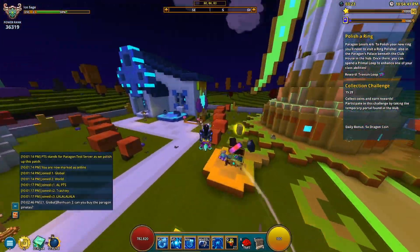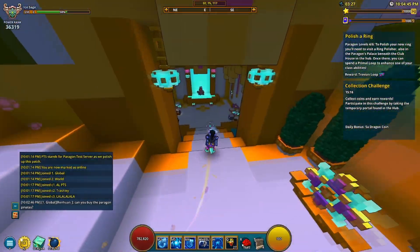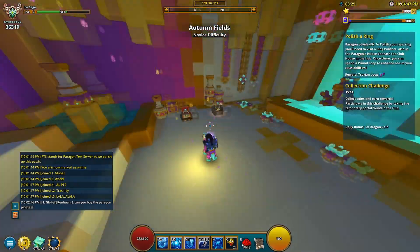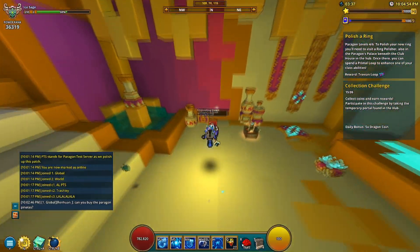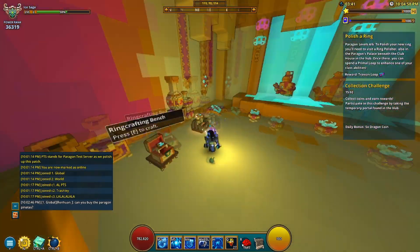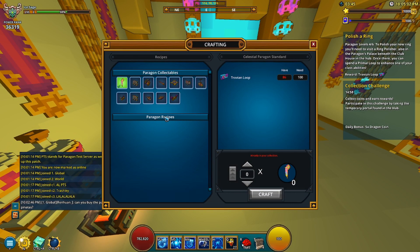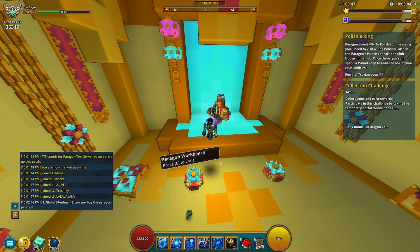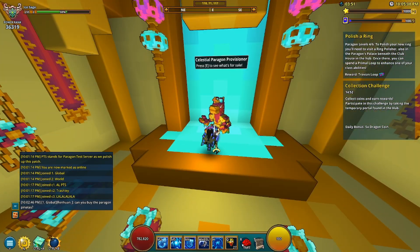When you're at the hub, go right over here, next to the statue next to the clubhouse thing. If you go just under here, this is where all the magic takes place. As far as everything in the update, it's all right here. We got the ring crafting bench, the ring polisher for your rings, and then the paragon workbench which is all the mastery stuff.